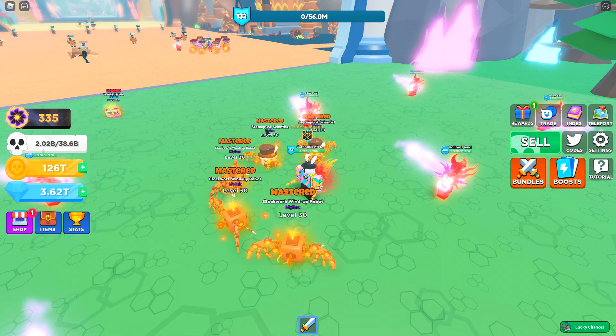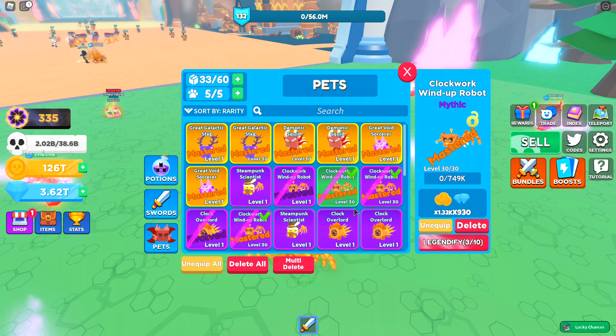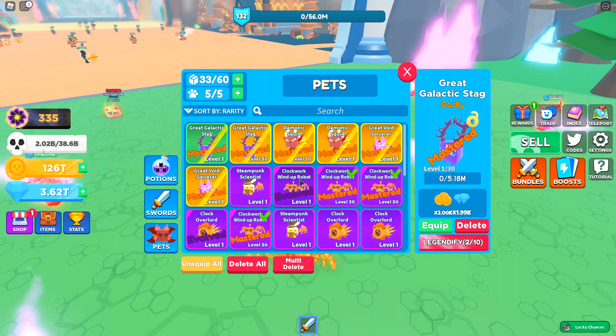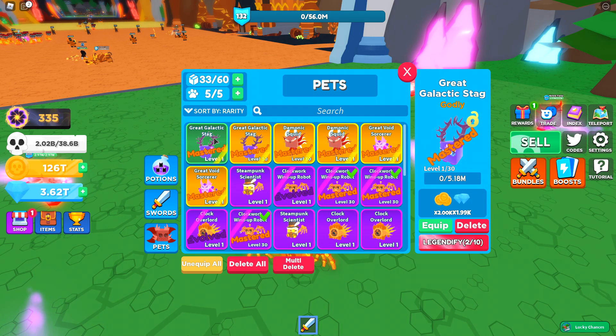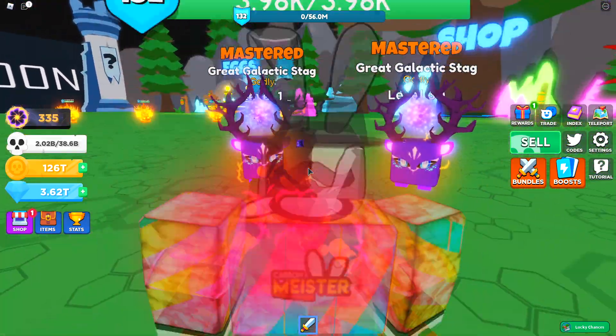He just gave me six mastered pets — that's insane! Huge shout out to Tight Moon, definitely incredible for doing that. Let me open my inventory and check these out. Before, I was using the Clockwork Wind Up Robots, which gave me a 1.32K multiplier on the coin side and 930 on the diamond side. The new ones give 2K on both sides. They also gave me level 1s and two level 30s — at level 30 there's an increase of about 500 in stats. Let's equip the new ones.